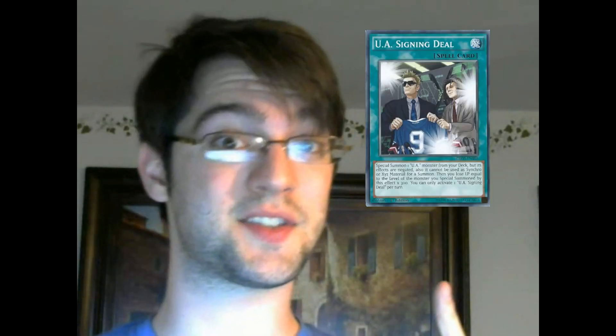Dreadnought is a one — he's a nice boss monster for the deck: high attack power, piercer, he's a boss monster. Next up is UA Signing Deal, and it's a spell — a normal spell, which everyone kind of called, because they were like, we got every other type of spell, so now it's going to be normal.